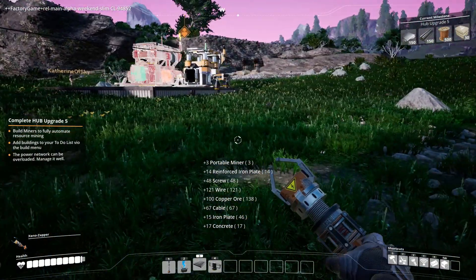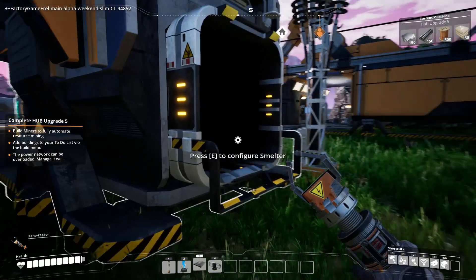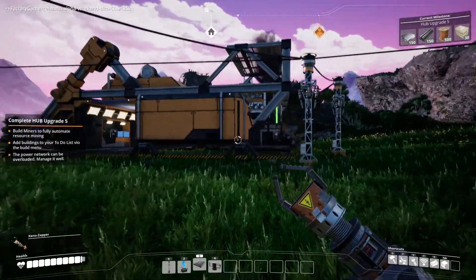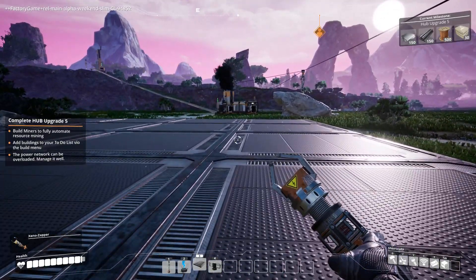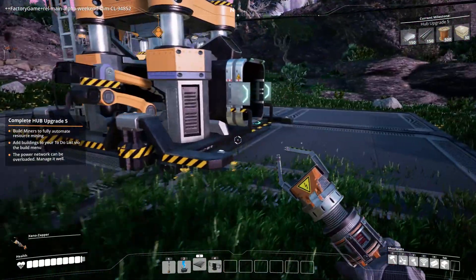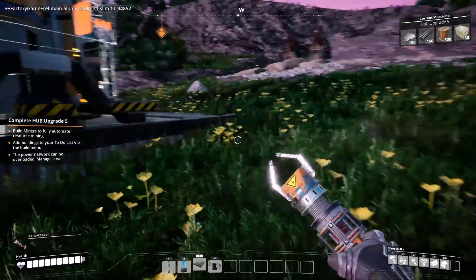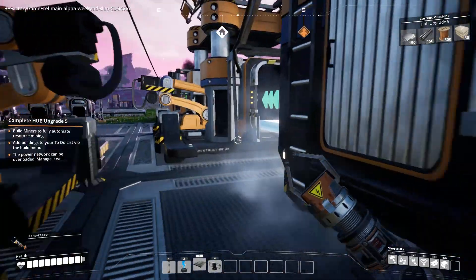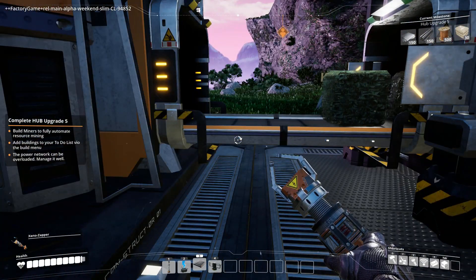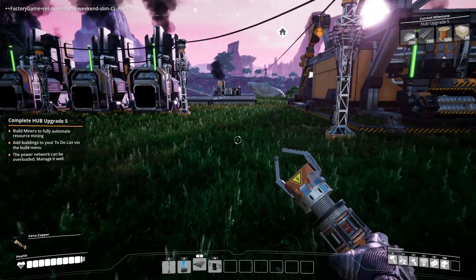If we mess it up, we can just remove and rebuild, or we can build up using the height. It looks so good in multiplayer when you're building because I can see the ghost before you place it. It's the biomass - this is for leaves. I'll put the next one next to it.